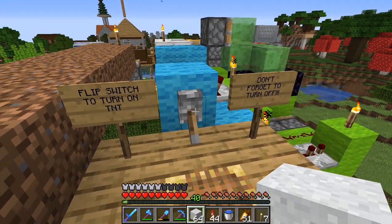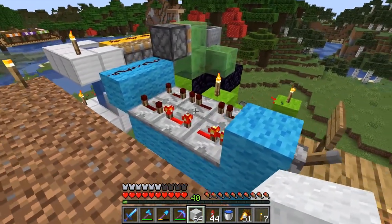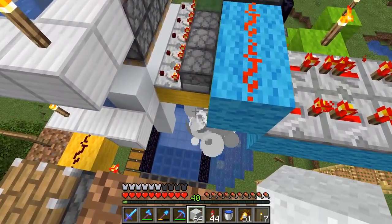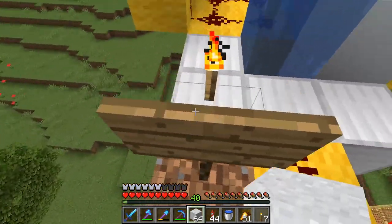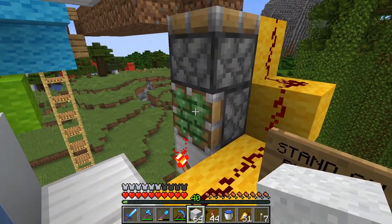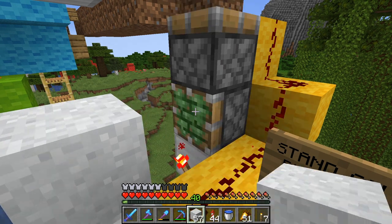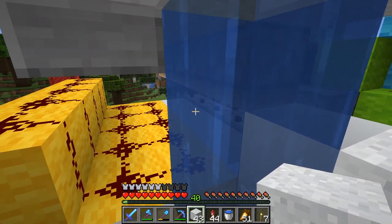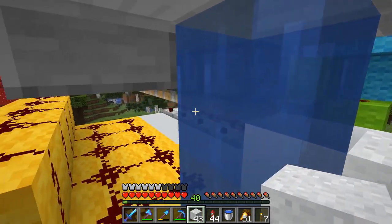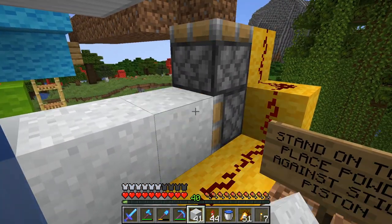Right here we're gonna start the machine up — you're gonna start to hear some explosions. There we go, some TNT's going, and then it just drops and blows up. I'm gonna turn that sound down just a little bit. What we do is we come over here, stand where this torch is, and place the concrete powder against this sticky piston like this. There we go — it's basically making a lot of concrete because as the concrete flows past the water it solidifies, goes in this tube over here, and basically these pistons push the stuff down and they get blown up by the TNT.